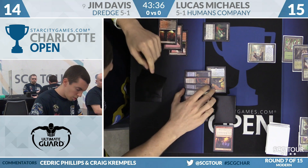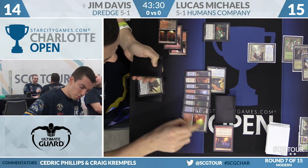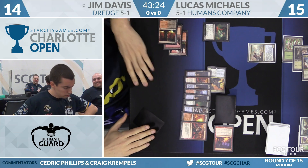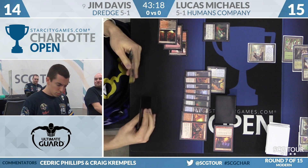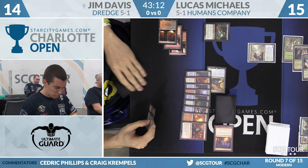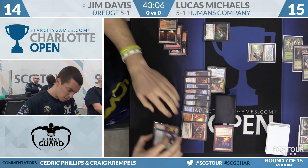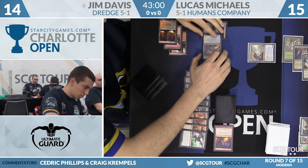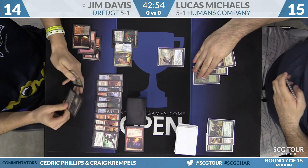And we will. Jim will start by Dredging — Thug means four cards go into the graveyard: Bloodghast, Steam Vents, Copperline Gorge, Insolent Neonate. Then draw two and discard two. Deckmore Salvage is the card he's drawn. We're going to see Stinkweed Imp and Conflagrate go to the graveyard. He doesn't have a Life from the Loam yet, but getting Conflagrate into the graveyard is good.